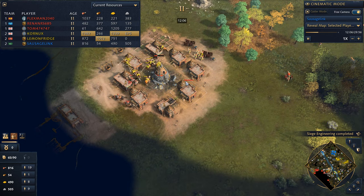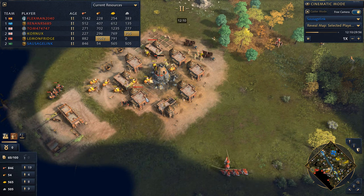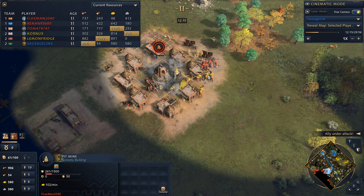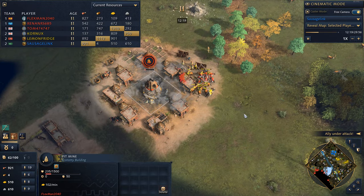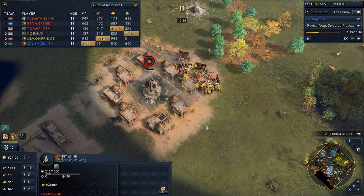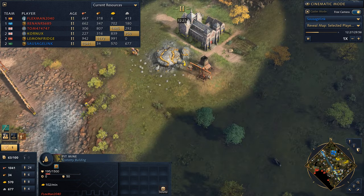If those French knights show up here, that could be really bad for my ally. Here they come. He should commit to taking out the pit mine — take the pit mine out. You cannot fight these knights. I guess he's going to try. I would much rather just see him commit to burning down the pit mine. It might just burn down on its own — we'll see.